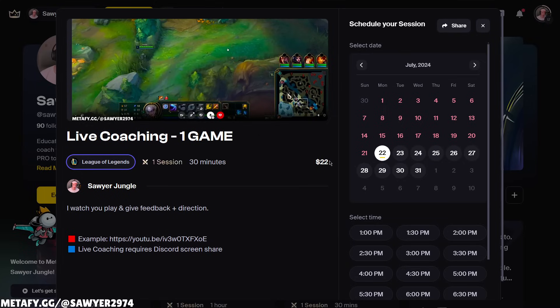For a limited time, Bob, we slimmed the price down of a live coaching game to $22. No promo code needed, just click the link below. If you've ever wanted to try out league coaching, this is the way to do it. I watch you play a game and help you along the way. It can go a lot of ways, and usually it's a lot of fun. Check the link below to purchase.